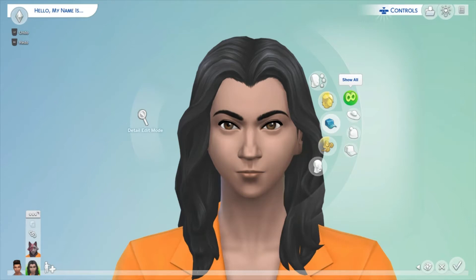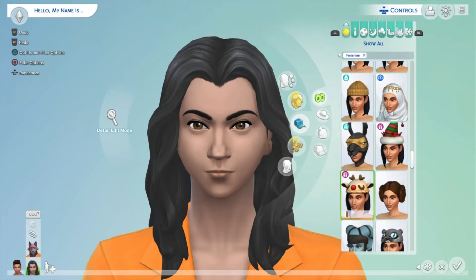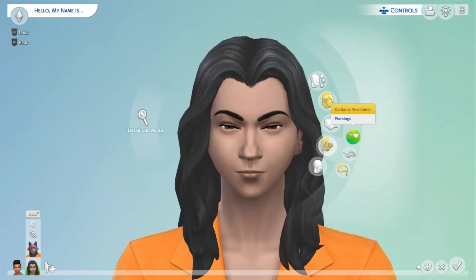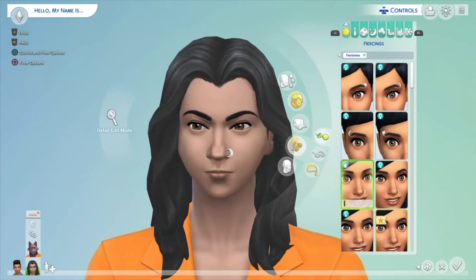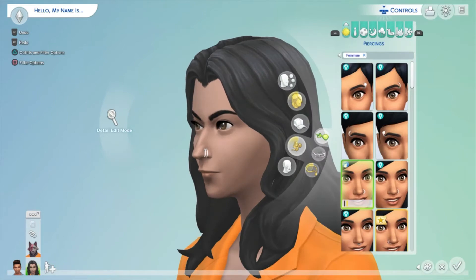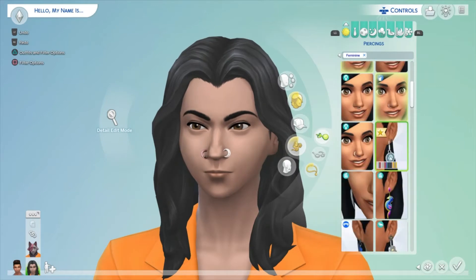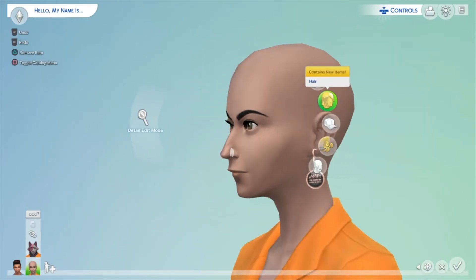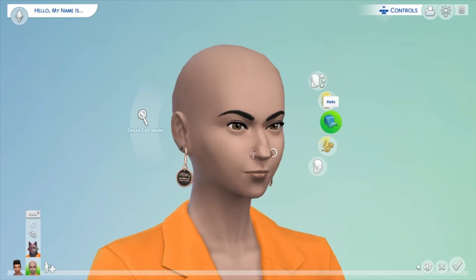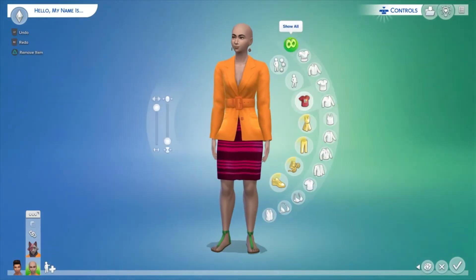We didn't get any new hats, which is totally fine. For piercings, we got a new thick two-part nose ring for both sides, which is very cute. We also have a werewolf-themed prince piercing with writing on it, and another one with a pauper design — absolutely adorable.